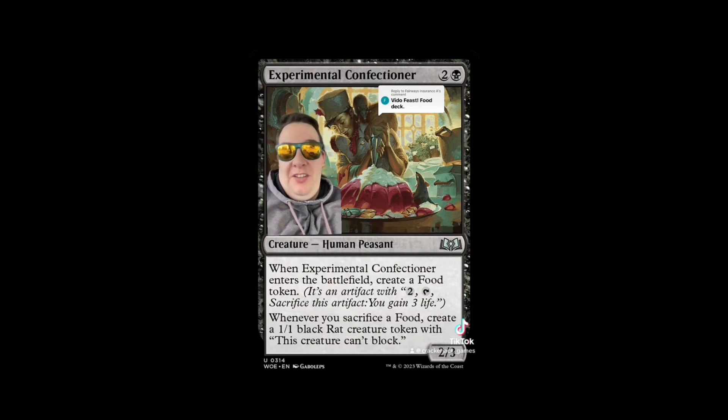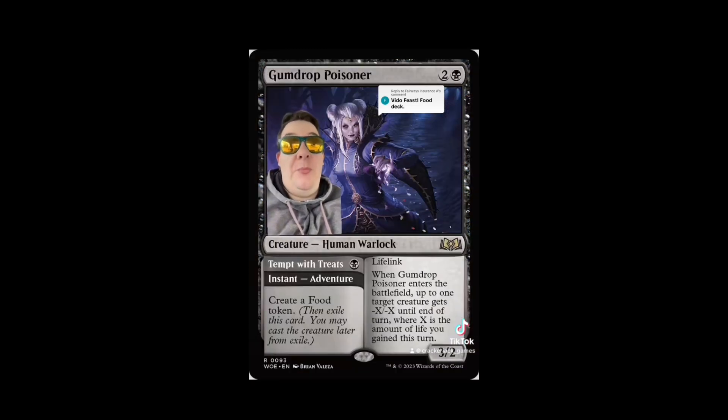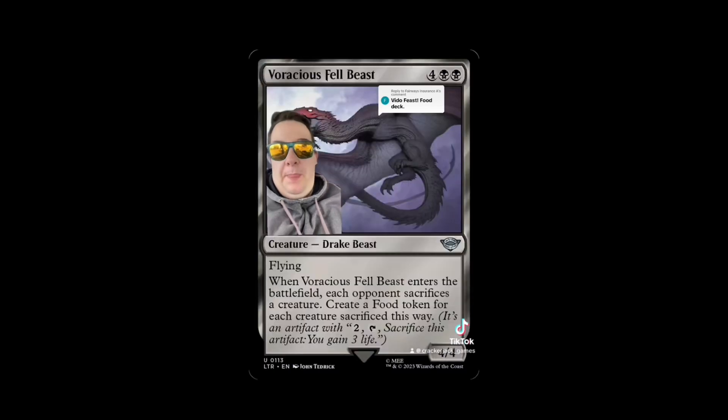Experimental Confectioner is a great add for this deck, as is Foreboding Fruit — we'll cast it with the adamant cost to make our food token. Gumdrop Poisoner is a great card to gain food and take advantage of it. We get Old Flitterfang and the Stay Puft Marshmallow Man — Screampuff, what a great name. If we have a way to bring Voracious Fell Beast back from the graveyard repeatedly, that's a great fit too: make three Treasures every turn, then use those foods for whatever we need.